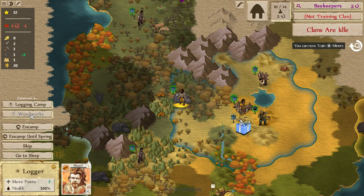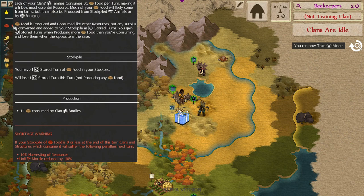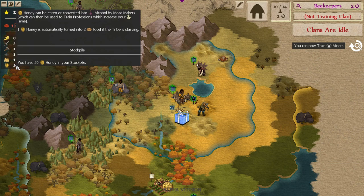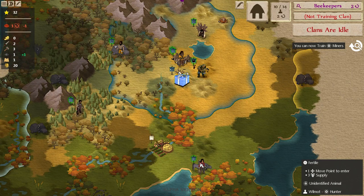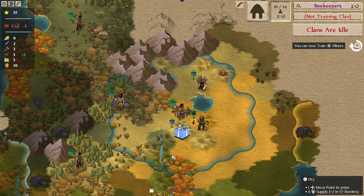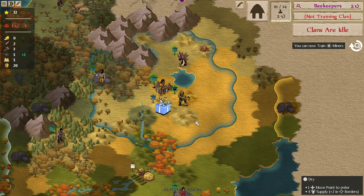Let's get a logging camp going — two turns, and that will earn six timber per turn, very nice. Our food is not in great shape — we're getting close to running out. But we're going to be able to start eating our honey. One honey is automatically turned into two food if the tribe is starving. We will probably be starving next turn — but our hunter down here is figuring out what that herd of animals is and then we can start eating them. We can also eat our honey if need be, so we're not going to starve.